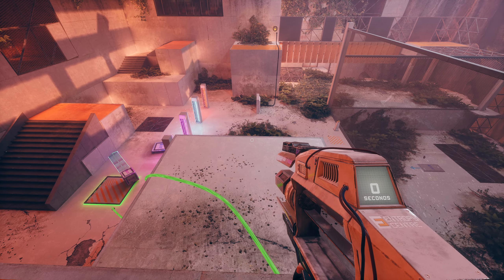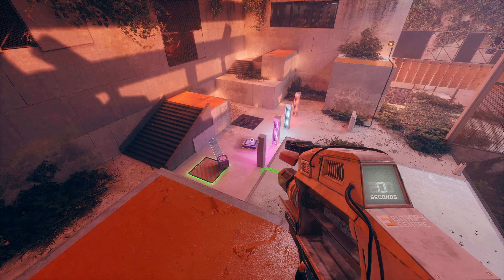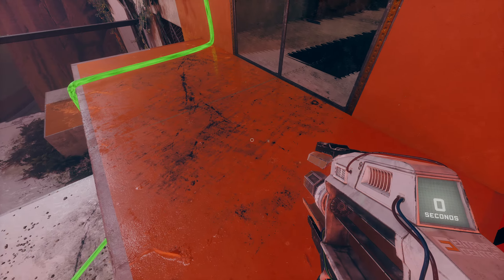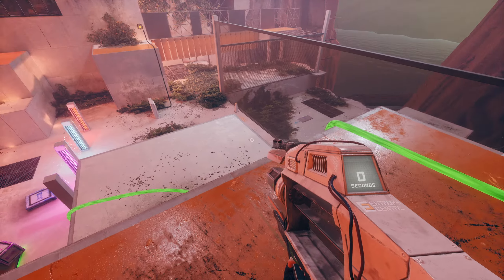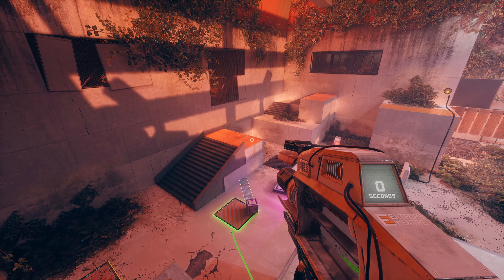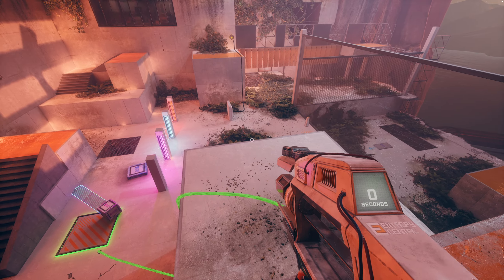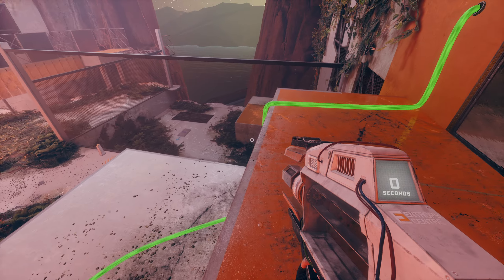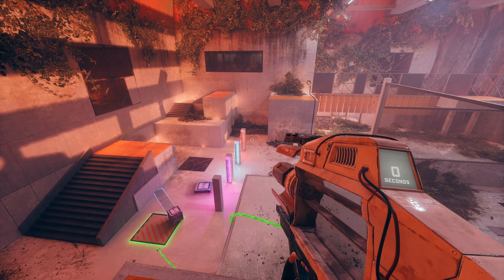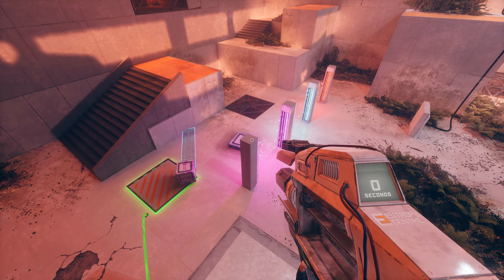We fetched a cube from over there and now we need to get these two weights onto these two switches to do this door whilst we are up here. And that's the tricky part, because to get up here we have to jump there, then jump there, then take a bridge over here, and then use a jump pad to get up here. And to do all of that with just these two objects, and then return them back to where they had come from, is the tricky part.